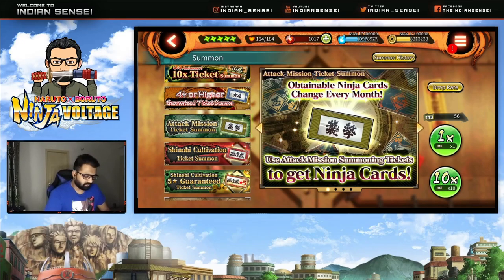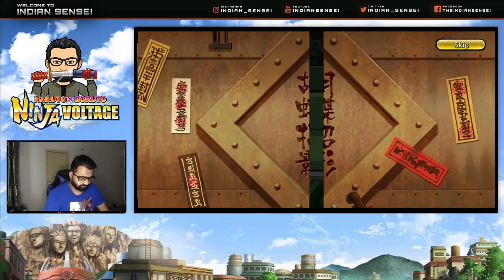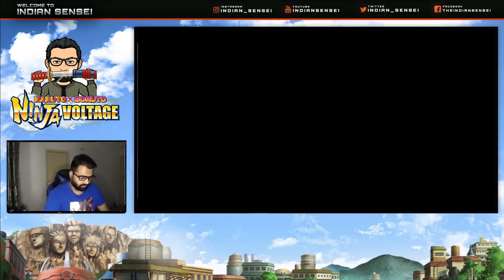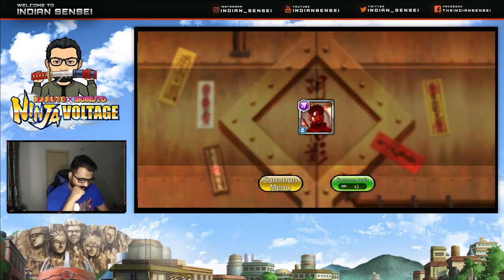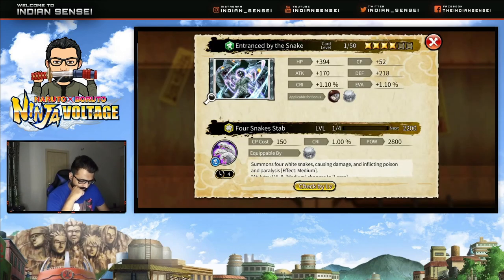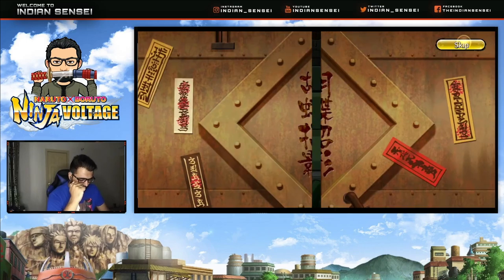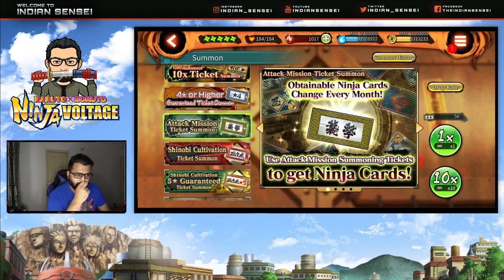Alright, let's start with attack mission tickets. Let's do singles first. Okay, we got a new card — nice! This is Kabuto's four-star, the old one. So far, one new four-star — okay, cool.